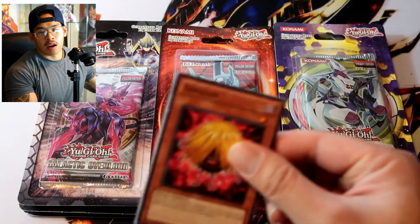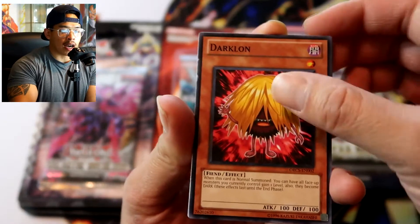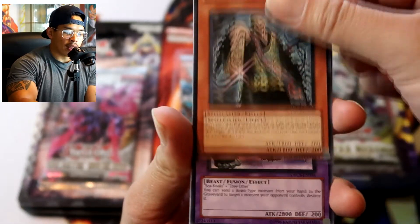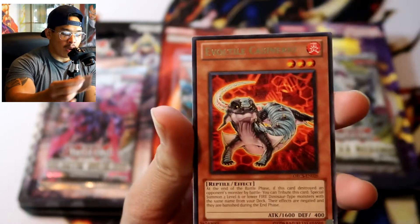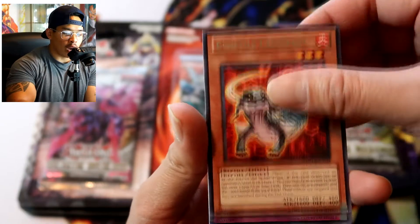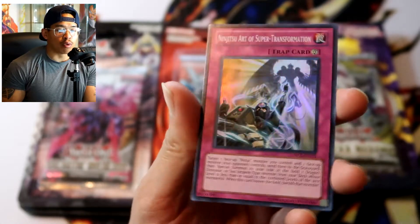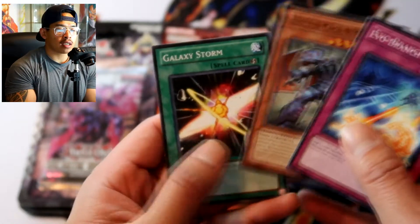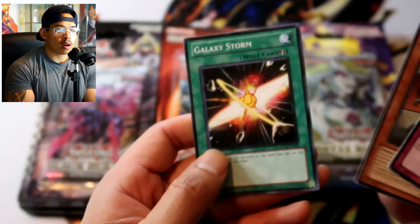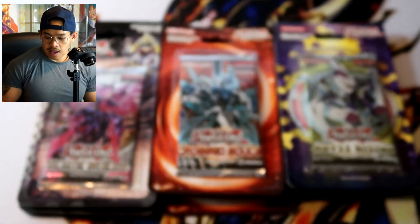We do have one more pack of Order of Chaos — come on, let's pull something! Starting us off: Dark Lin, Chow Lin the Prophet, Koala Koala, Photon Circle, Evil Tyle Cast Scenario, and the Ninjutsu Art of Super Transformation is a super rare — look at that! Two foils so far. Evil Branch in Sector and Galaxy Storm. We pulled an ultra rare and a super rare for Sir Blackson!